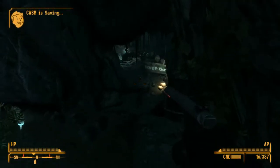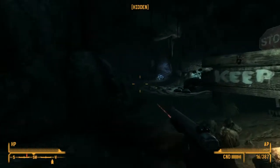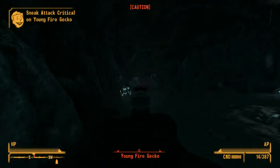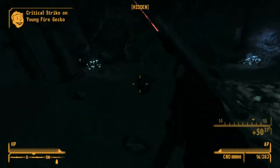Welcome back to Barron's New Vegas gun guide. As promised, we are moving from the cowboy classics to the world of the sophisticated semi-autos, and starting from the bottom we have the silenced .22 pistol. Like the name implies, it is silenced and fires a .22 cartridge.